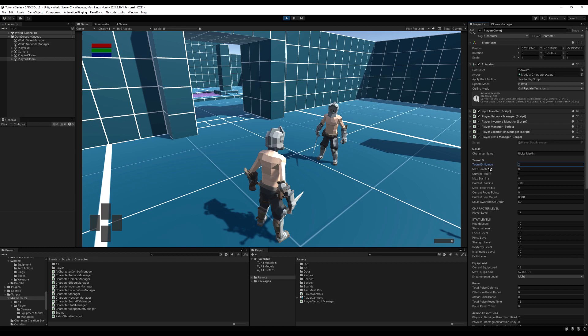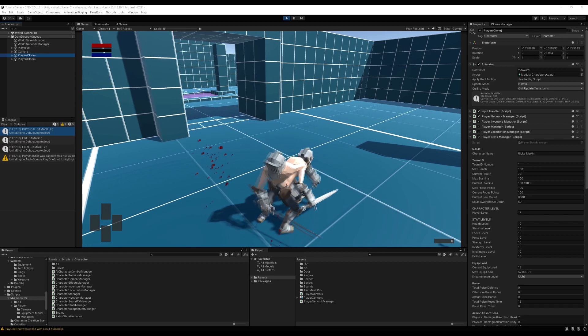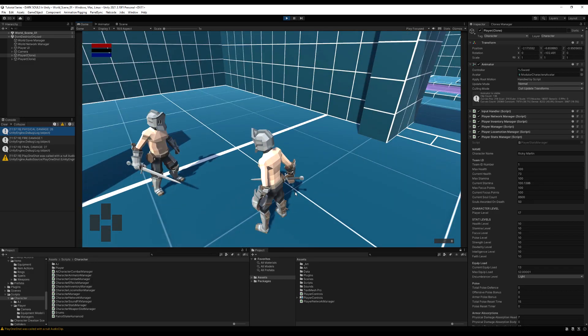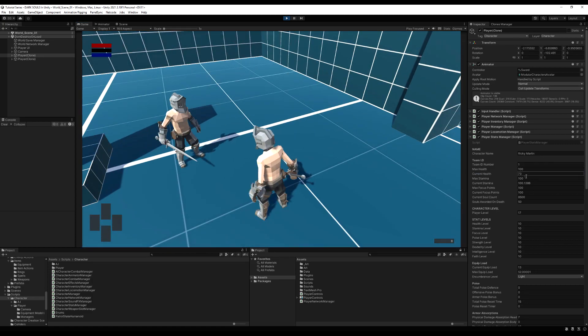Going into the game: first I need to set a team ID. I change my team ID number on both ends to something different. When I swing I definitely take damage but you'll notice my stamina bar went down when they swung, and my health bar didn't change even though I'm at 73 instead of 100. This happened because we're never checking if we're the owner for our UI — since it was made before we had multiplayer, another player object in the scene can desync our stamina bar.